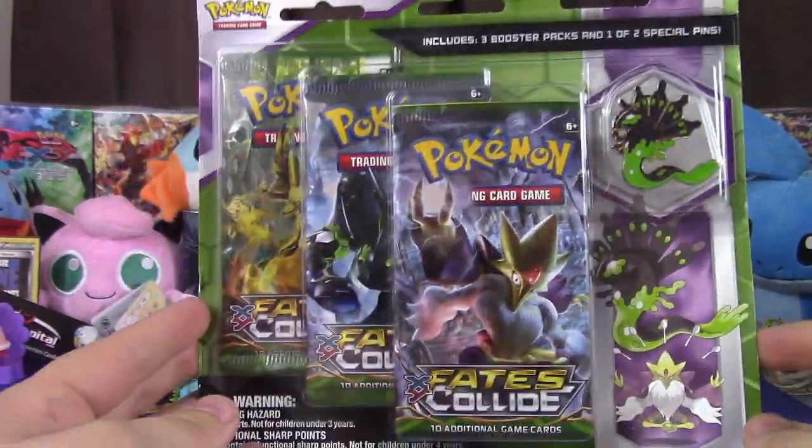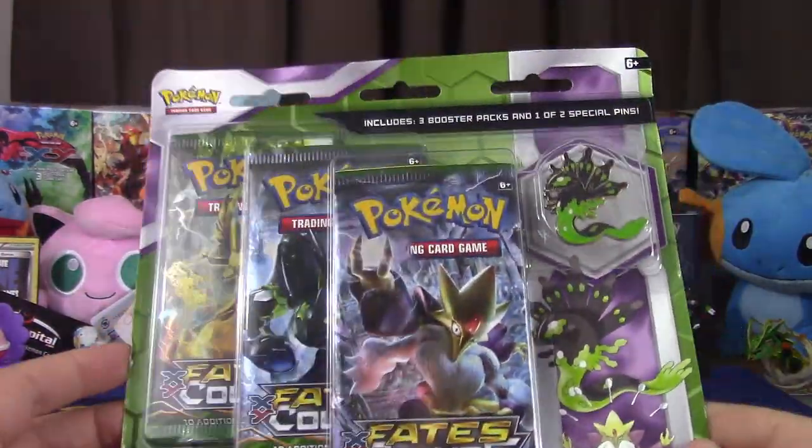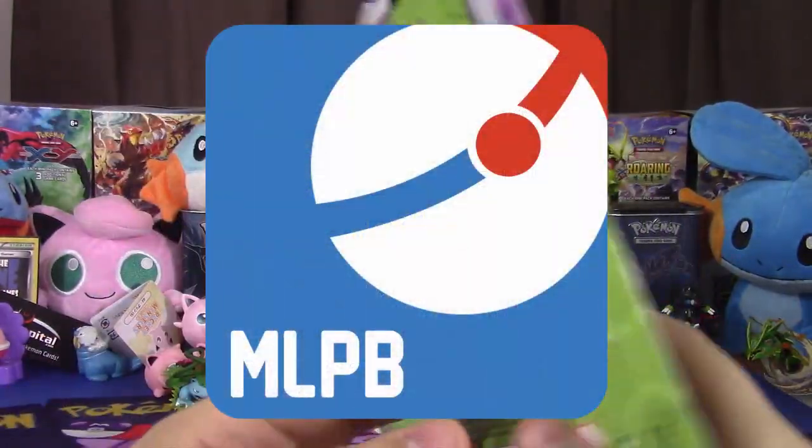Hello boys, girls, and others! My name is Master Jigglypuff with Emperor Empoleon, Keek Walrus, and Luscious Ludicola. And welcome back to MOPB Season 3, Week 6.